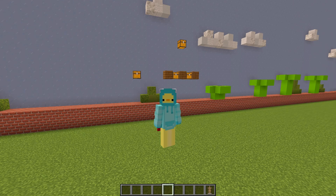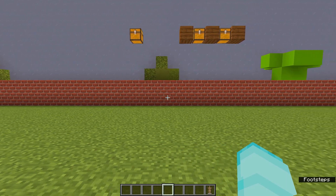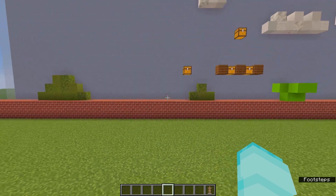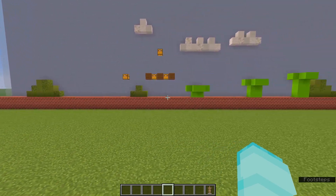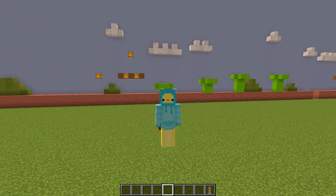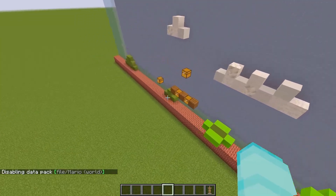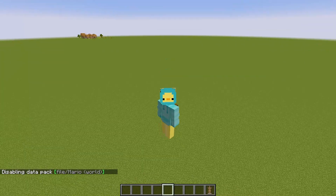Originally, the way I wanted to make controls was using the W, A, S, and D keys — the keys you use to walk around in Minecraft — which would feel super natural. The problem is it's pretty difficult to reliably detect when the player is pressing these keys if they're not moving, which they won't be, because they'll be constantly teleported into the same spot. So unless I can get that to work, I'll have to think of a different solution.